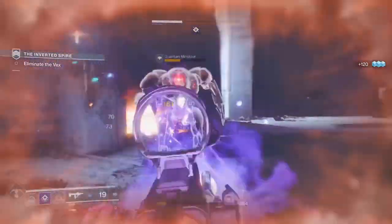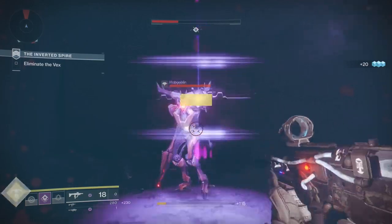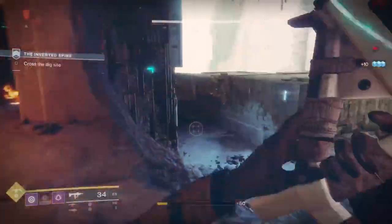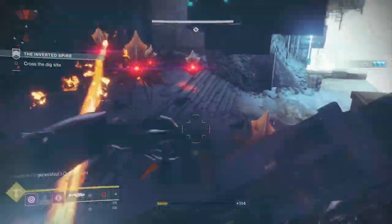When you have 1 or 0 recovery it takes about 12 seconds to get your health back, but with 8 recovery like I have you get it back in around 6 to 7 seconds — that's cutting the time in half. And this is all I do every time I run a nightfall, a strike, a raid — I just walk in and start busting.